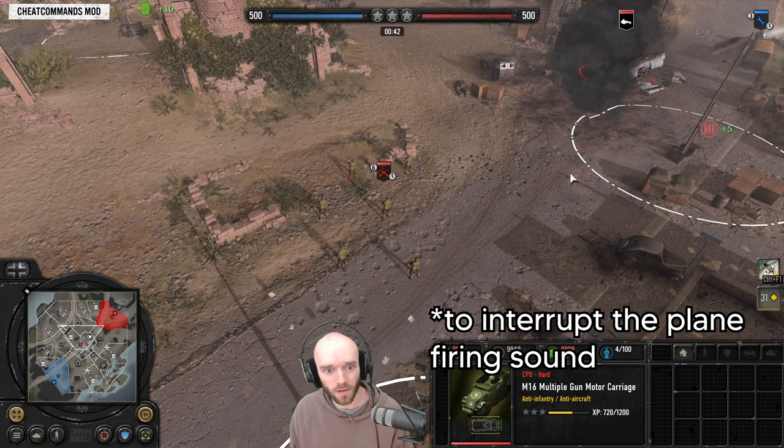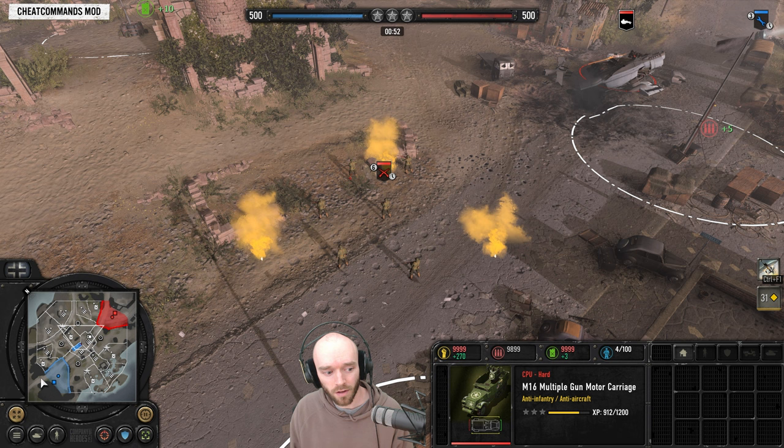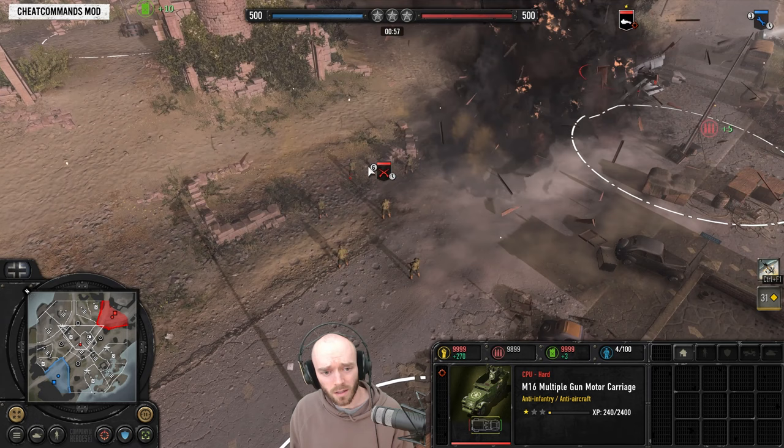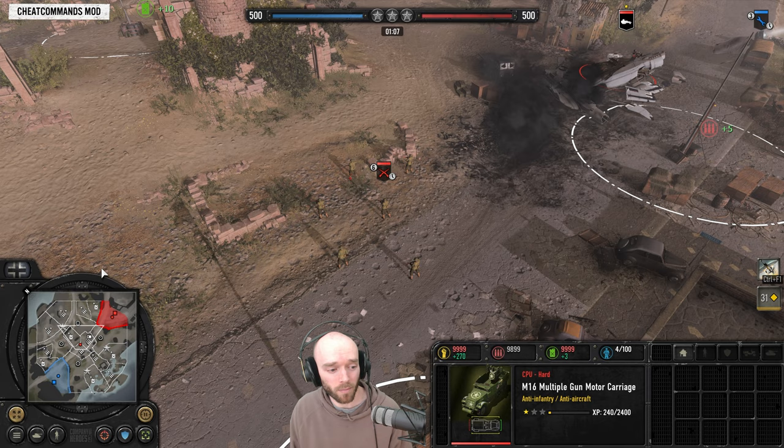It did indeed shoot it down before it got in range. One thing to notice is that the anti-air piece starts shooting at the plane before it even appears on the map — that's one of the changes they made. These anti-air weapons can start shooting at the planes before you can even see them on the map, which effectively increases their range, especially on these 1v1 maps.